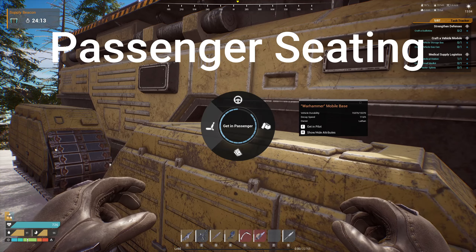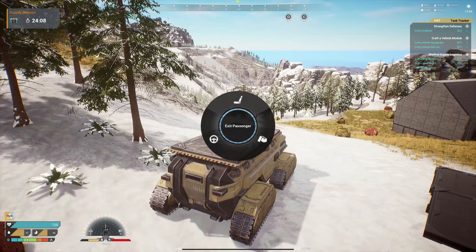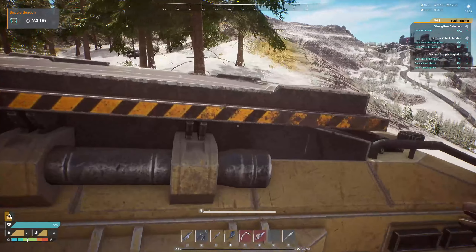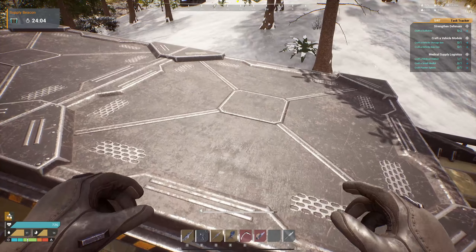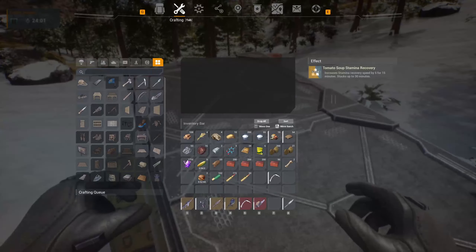Right now it can have one passenger, but the passenger really can't do anything other than just sit in the vehicle. On top of the vehicle there are two build pads, so you can build things on top of this and then build floors around it. We're going to go more in-depth on that in a little bit.